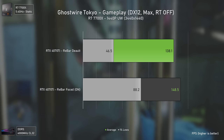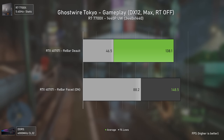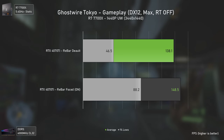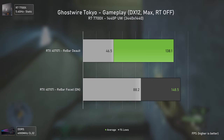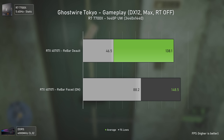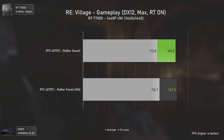Ghostwire Tokyo looks really good but has some stutters here and there. Force-enabling Resizable Bar seems to fix a big chunk of those, increasing 1% lows from 46.5 FPS to 88.2 FPS — an 89.6% increase, which is insane. Even the average FPS got a nice 7.5% uplift. Very impressive results in this game.